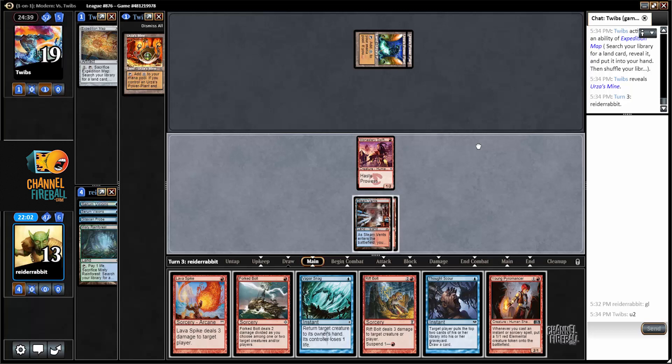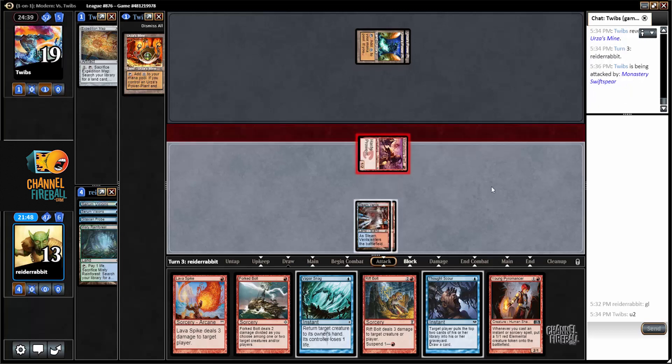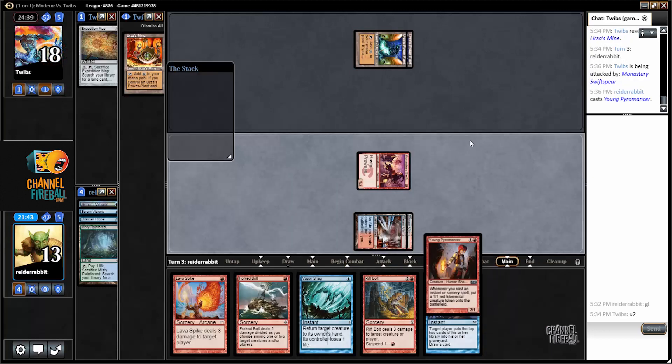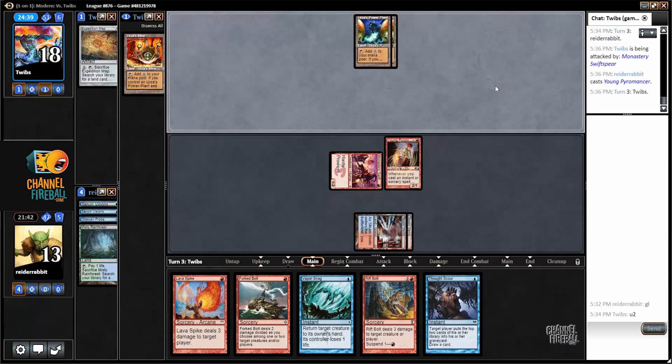I've got eight points of burn — effectively nine with the Vapor Snag — which means I want to get ten damage out of the Monastery Swiftspear, which I can do over the course of three-ish turns. Maybe I should just play Young Pyromancer. Attack for one, play Young Pyromancer. I hope I don't get Pyroclasmed, but I didn't see one when I probed a turn ago.